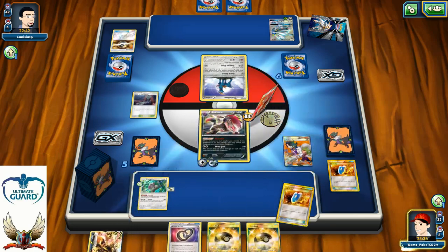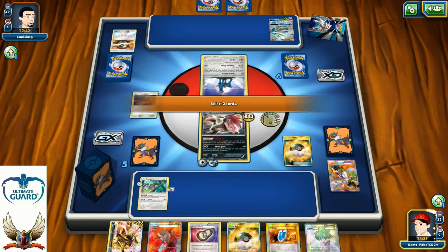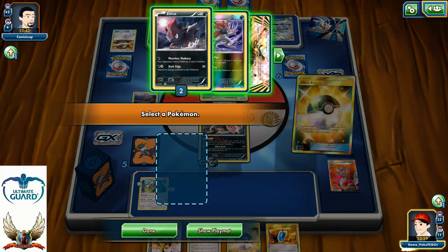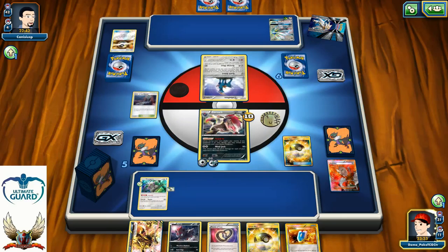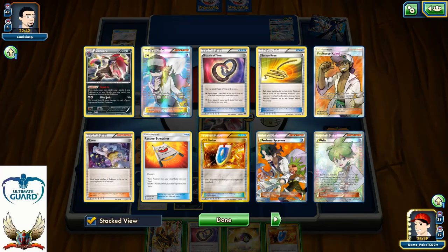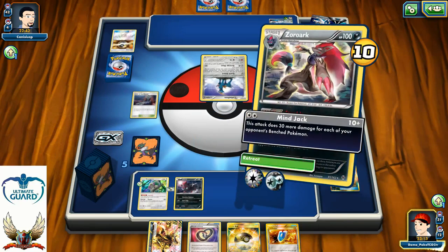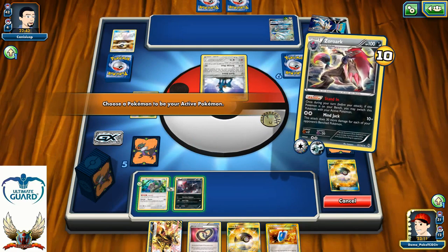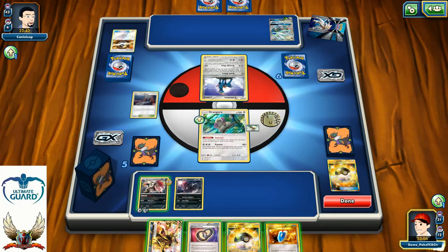Ultra Ball for sure — it's going to go for another Zorua. I will retreat down to Oranguru because I can do that for free. For now I'm just going to pass my turn. I'm going to surprise my opponent next turn with my Zoroark Break Fall Play for like 230 — possibly even 250 if I can find a Muscle Band. Let's be patient and see what my opponent can do.